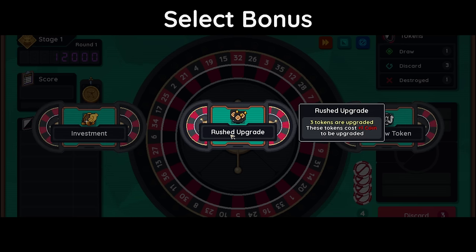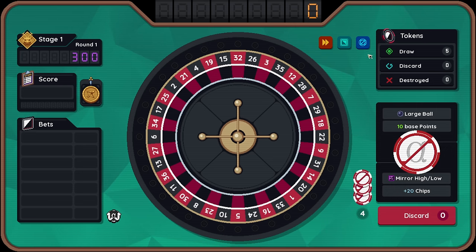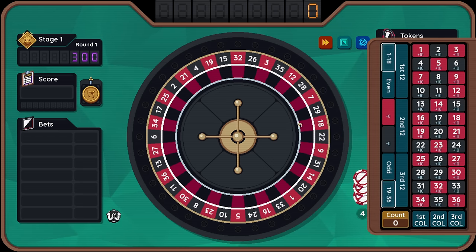We did investment last time. Rushed upgrade: three tokens are upgraded, they cost one more to be upgraded further. Alpha token is so good — replace a normal token with a random token with the alpha perk. The alpha perk means we always draw it first. We've got a large ball, 10 base points. Mirror high-low: select 1 to 18 or 19 to 36, plus 20 chips. The selected bet decreases chips and randomly adds normal version of this bet at 1.5 value.